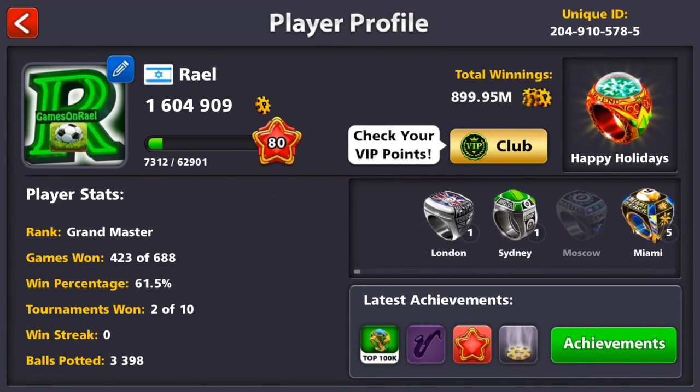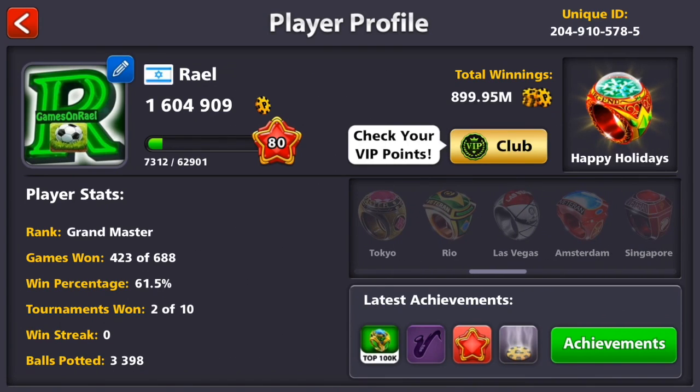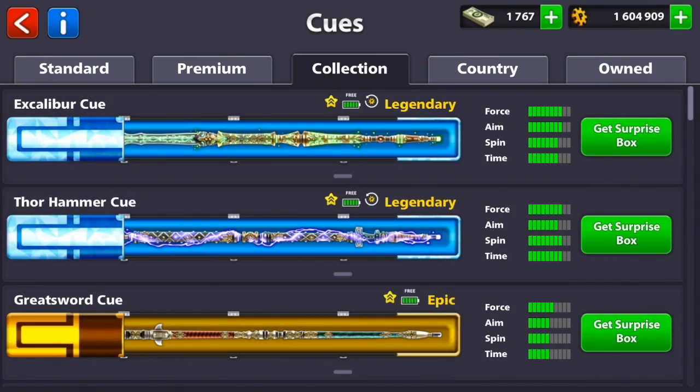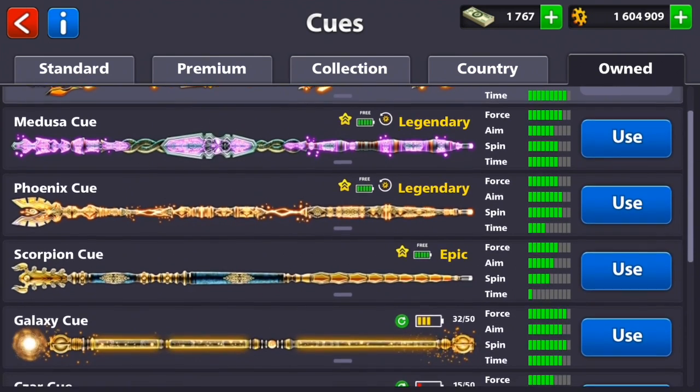We started a series to get the first ring in each room — check the channel for that. We also only have two legendary cues on this account. In this video I'm sharing how I'm buying my first lot of legendary cues, and we're also going to play some 9-ball pool with no guidelines. Let's rock and roll.